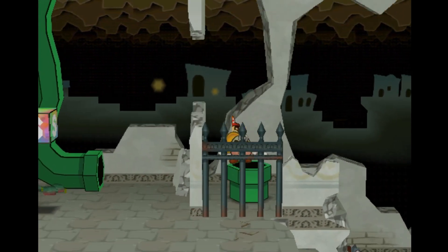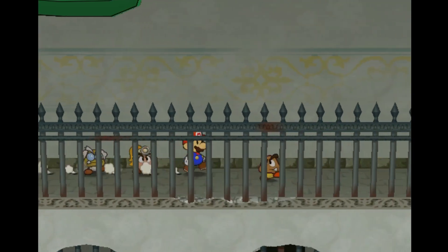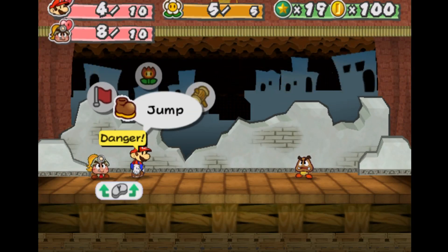He soon finds that Peach has been kidnapped again, and comes into conflict with the X-Nauts, a malevolent secret society. Mario's quest has him collect the seven crystal stars — mysterious artifacts of great power linked to an ancient evil sealed deep below Rogueport. This is one of the first retro impressions we played that had me losing track of time.